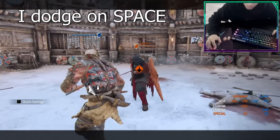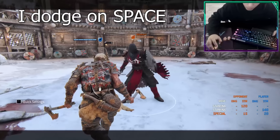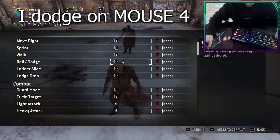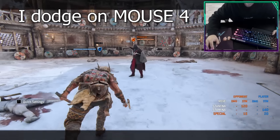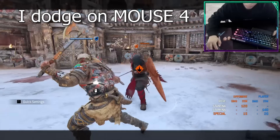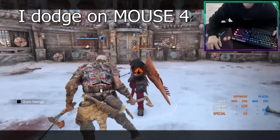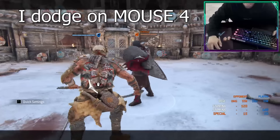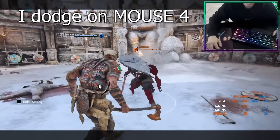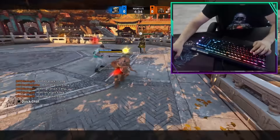Dodge binding — PC only tip. Dodge on the space button is very hard for reactions, and every pro reactionary player has their dodge binding on their mouse. I have it on Mouse 4 specifically, but some players even make the drastic change of dodging with left click and using space to light attack instead. I recommend keeping dodge on space and adding a secondary keybind on a side mouse button. You can do this in-game by assigning a secondary bind in the second column, which is empty by default. Even if you're not a reactionary player, this setting makes it easier to dodge.